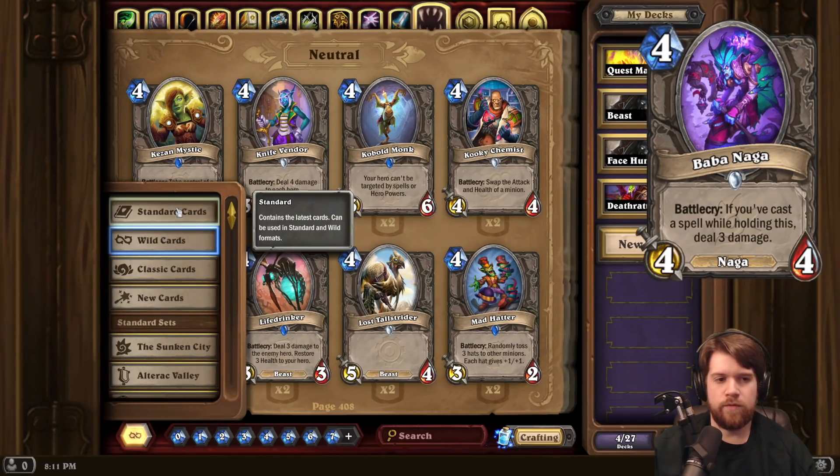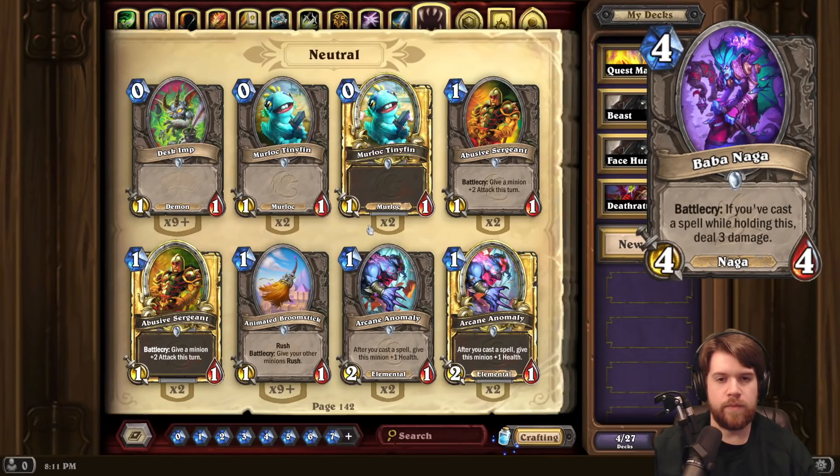But maybe in more of a mid-range strategy, Baba Naga would make a little bit more sense. But even then, those decks tend to be pretty focused on their synergies. And if you're not doing a full-on Naga thing, then maybe Baba Naga, even if it's a fine card, isn't quite the best synergy thing you could have. Good card that may or may not find a home, but definitely very reasonable.